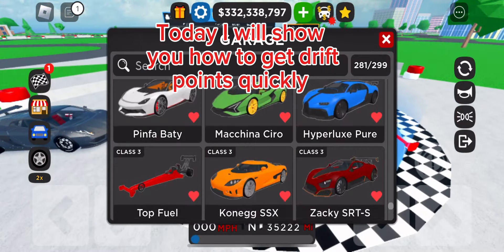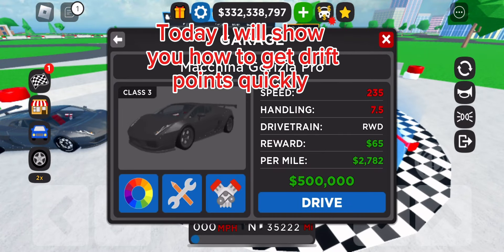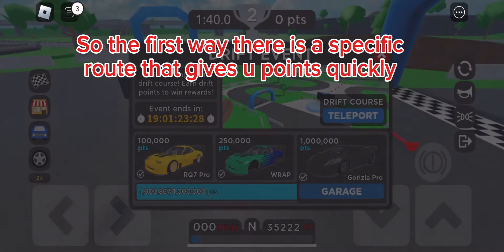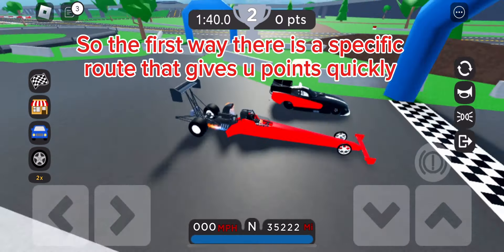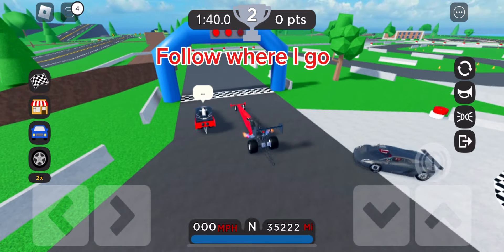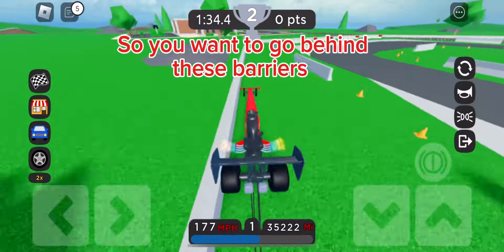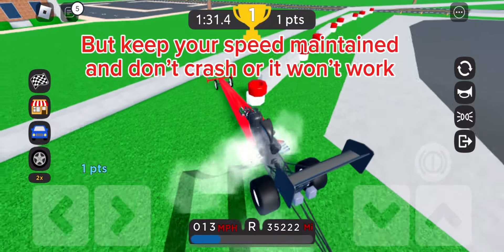Hi guys, today I will show you how to get drift points quickly. The first way involves a specific route that gives you points quickly — follow where I go. You want to go behind these barriers.